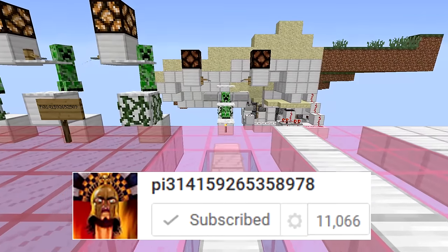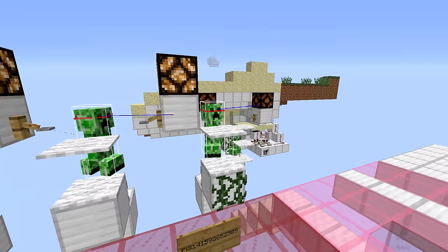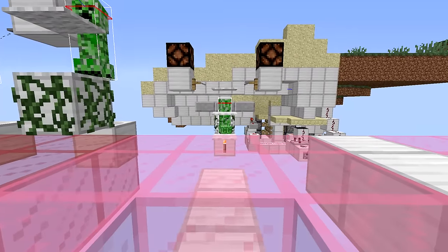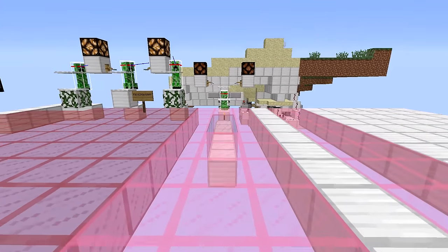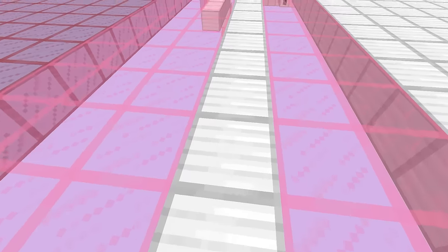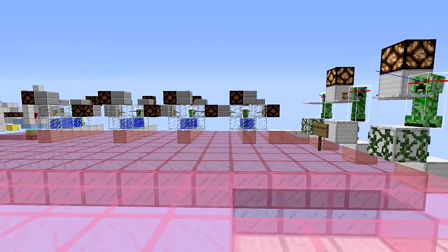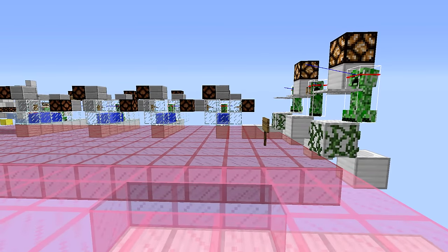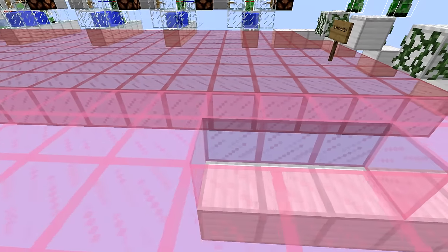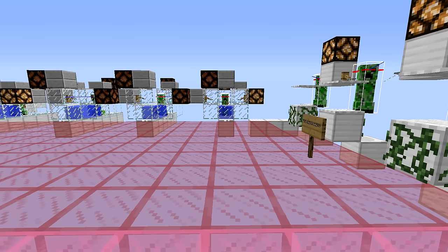He came up with this design to allow creepers to climb up on vines when they're in line of sight with a player. To see their line of sight, just hit F3 and B — as long as you can see that the center of the red line, he's still in contact. As long as I'm within 16 blocks, these creepers will trigger. This is a slightly modified design I made since his wasn't working exactly the way I wanted.